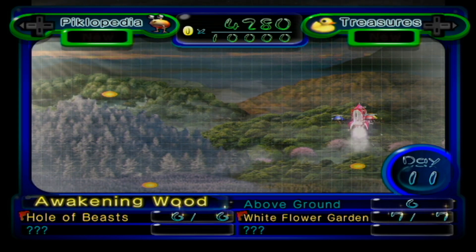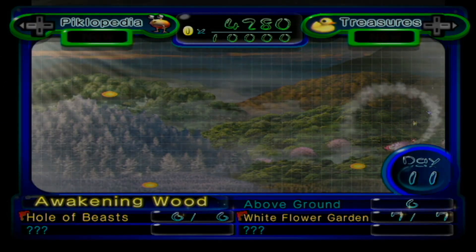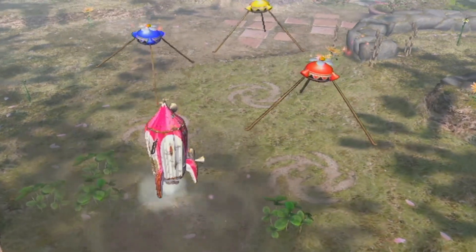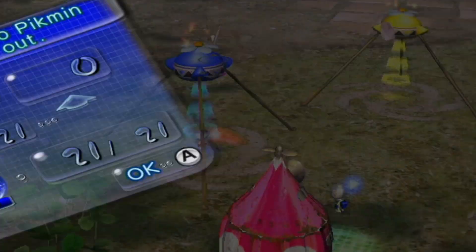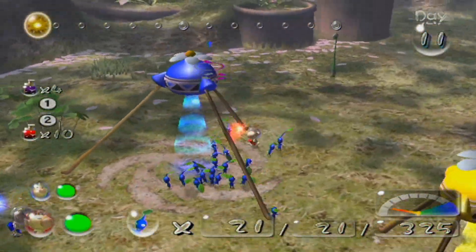Today Mao is starting off day 11, and you're heading back to Awakening Wood? I am. Let's land! Now that she has access to blue, it should go a little bit more smoothly because you can go straight into that gate. I plan to take blue and just go see. You've got access to 21 blue, and hopefully you can get more with pellets or something.